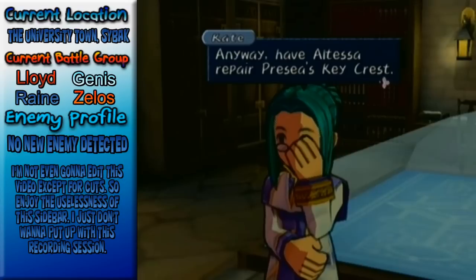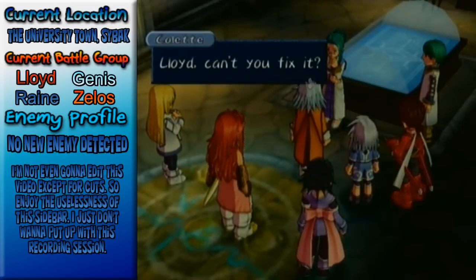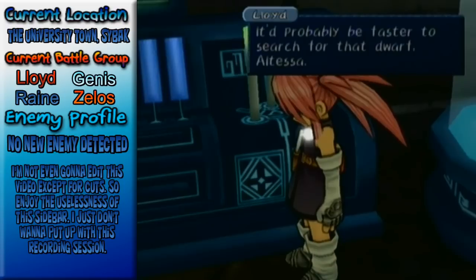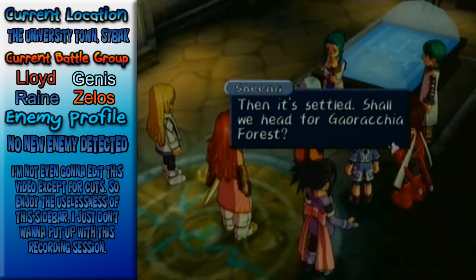I'm not siding with him anyway. Have Altesa repair Prisea's key crest. Lloyd, can't you fix it? To be honest, I can't even tell the difference between this and a normal key crest. It'd probably be faster to search for that dwarf Altesa. Then it's settled — shall we head for Gaurachia Forest?